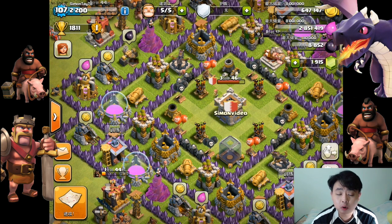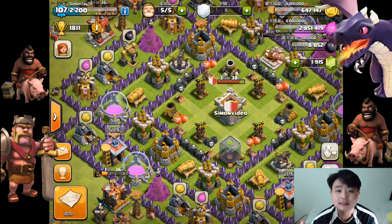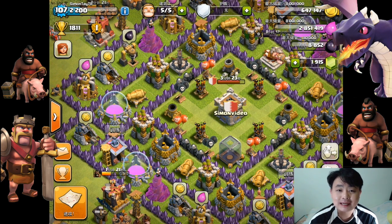Try to find a village that has a lot of gold to attack. For base defense, try to defend your air defense as much as possible, and if your air defenses are very weak — low in levels — try to upgrade them as soon as possible. That's it for this let's play Clash of Clans episode 24. Thank you very much for watching Simon's video, have a nice day!